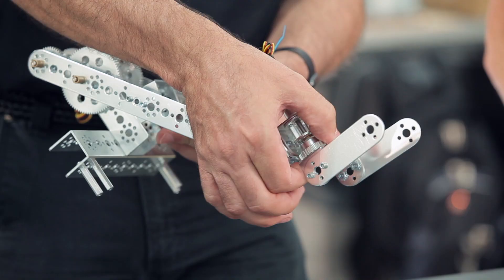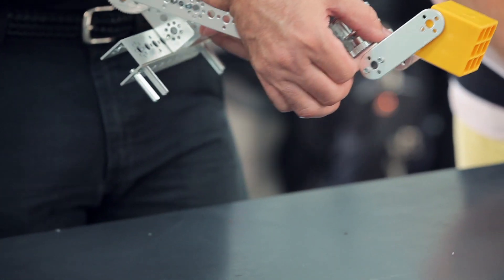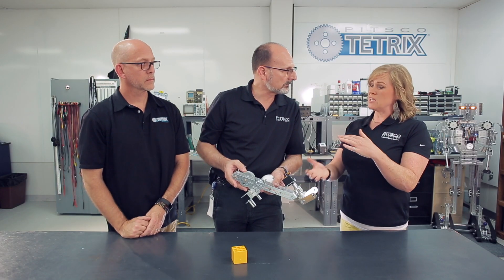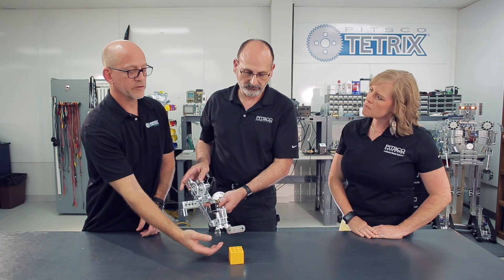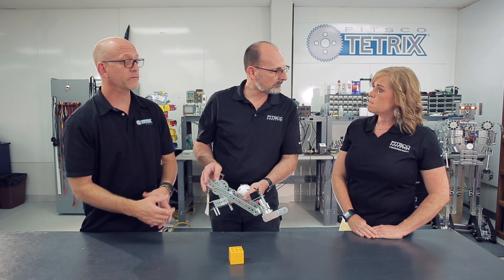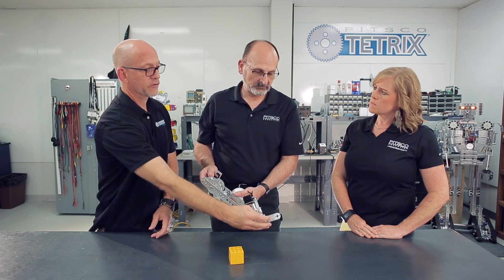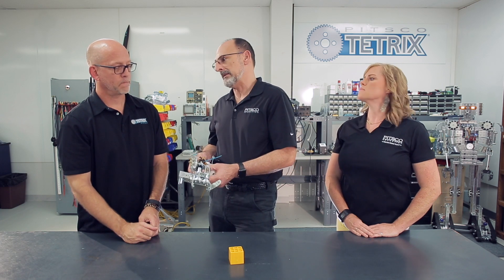If those options are too complicated, grippers can be pretty basic. One of the most simple types is just a servo connected to two gears that form a pinching action — like a lobster claw. You can pick something up and deliver it. The disadvantage is you only have two points of contact, so it may not hold as tight. Adding rubber or vinyl gripping material to the slick metal surfaces can help.